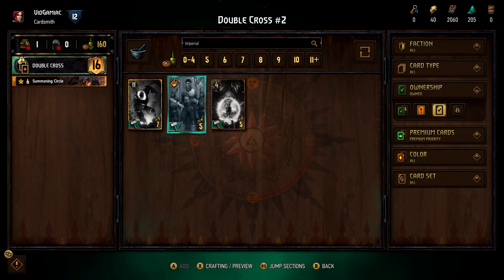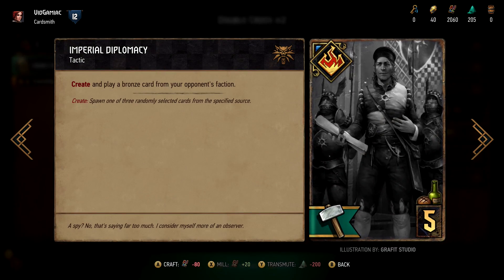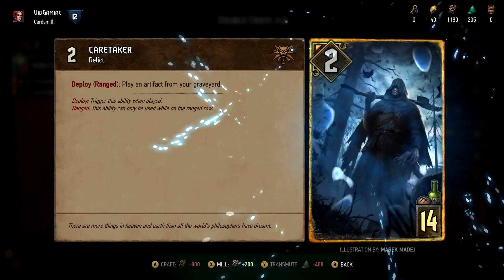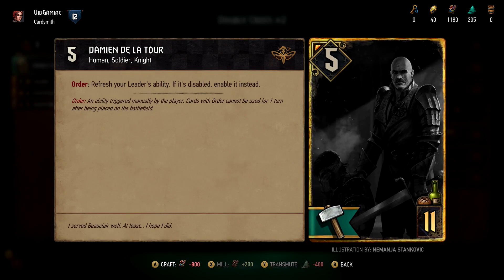The first card you need is going to be Summoning Circle. The second card is going to be Imperial Diplomacy. The third card you are going to need is Caretaker, and then the fourth card you need is going to be Damien de la Tour.